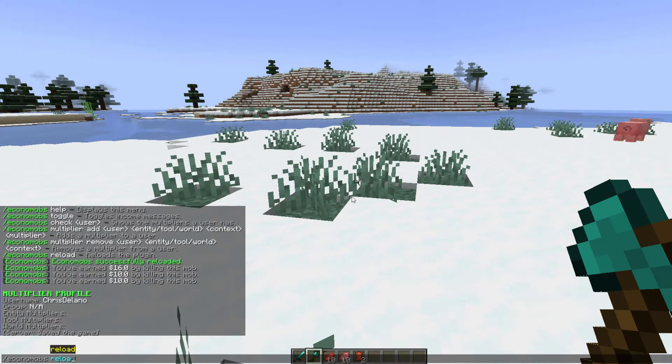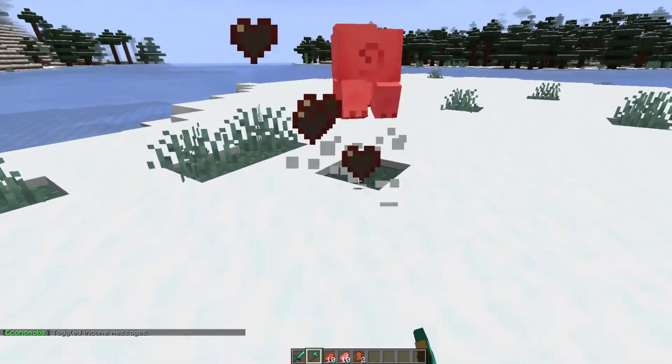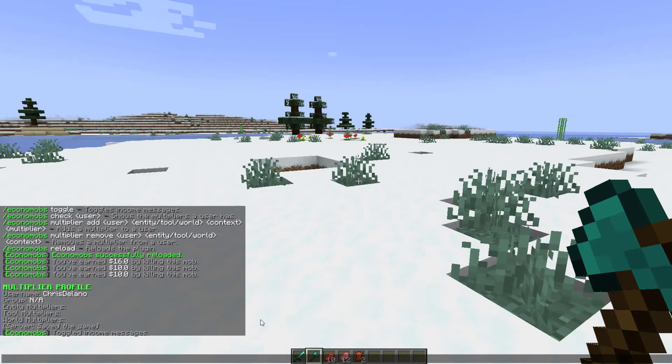The other thing you can do is simply toggle off the messages — if you are killing loads of mobs and find them annoying, you can get rid of them so you aren't bothered by loads of chat spam. That's pretty much how it works in-game. We're going to head over to the config file and see what we can change in there.